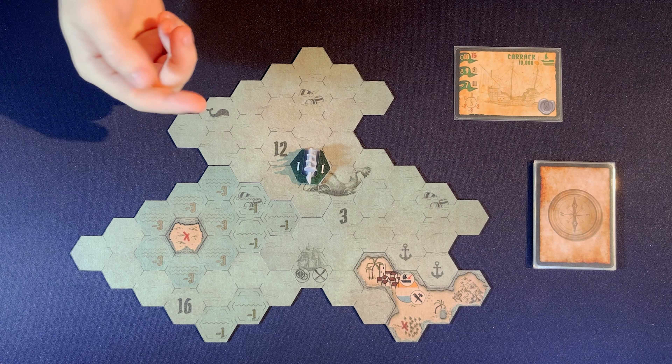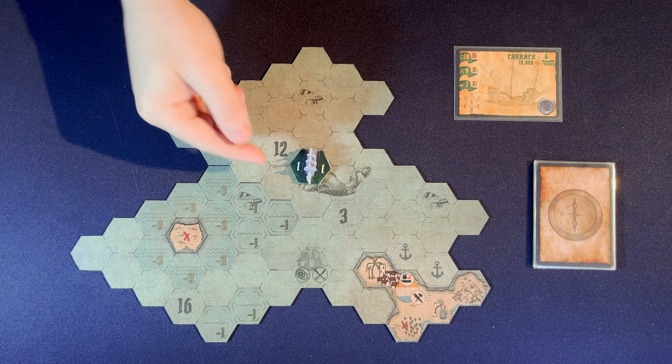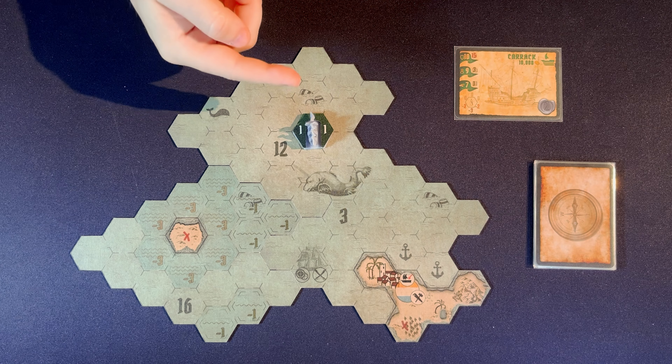The ship, for example, if it wanted to move backwards, it would suffer minus 3, a penalty to the movement. In this case, 7 minus 3 is 4 of movement. When we go backwards, we would turn the ship and spend this movement: minus 1, leaving us with 3, 2, 1, and 0.